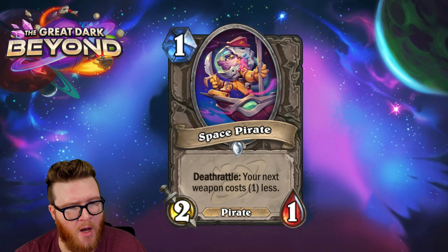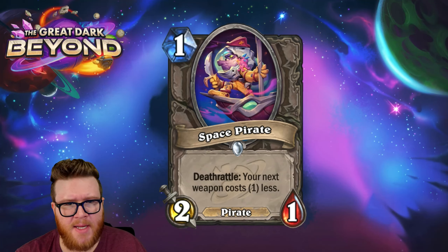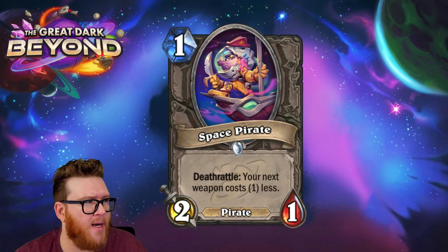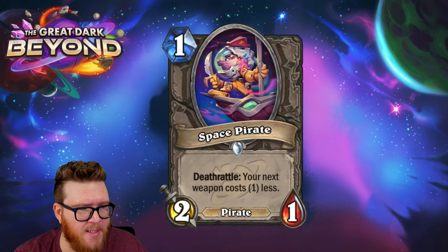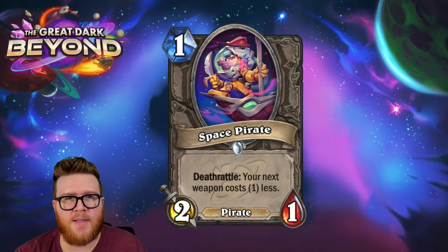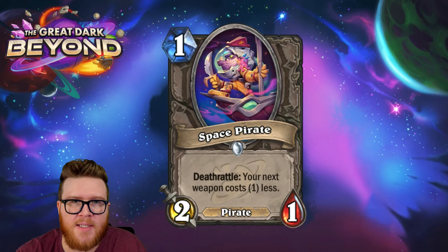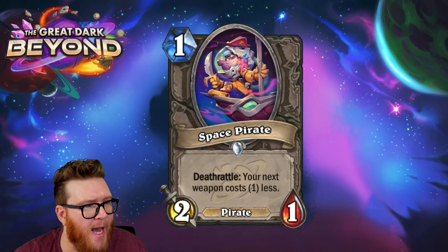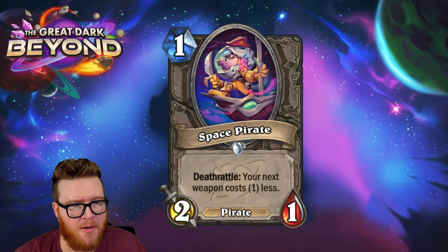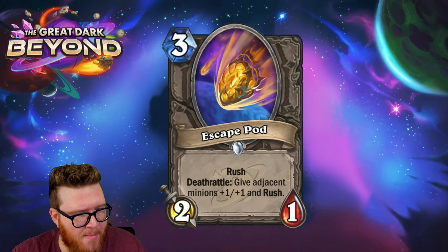The Space Pirate is a one-mana two-one pirate with deathrattle: your next weapon costs one less. Some decks want weapons down quickly for their effects or death rattles, and occasionally you'll hit this on turn one as a decent little body with pirate synergies pushing face. It helps cheat a little mana. Nothing crazy, but a solid building block — this looks absolutely fine.